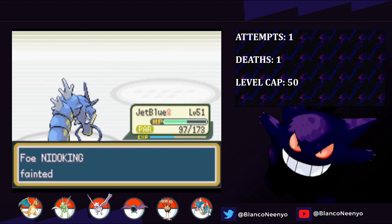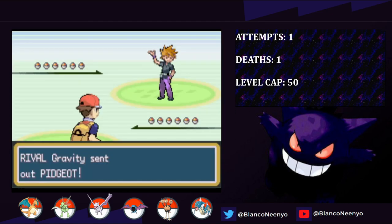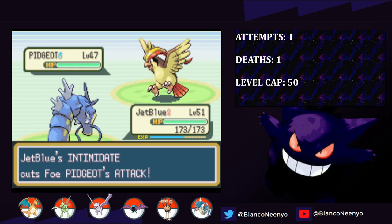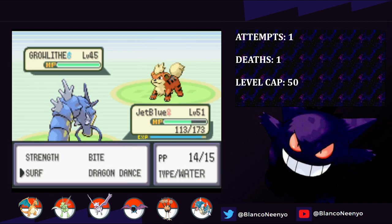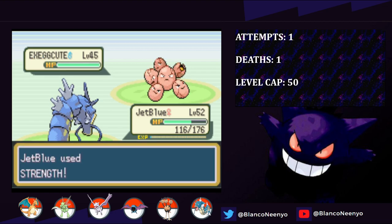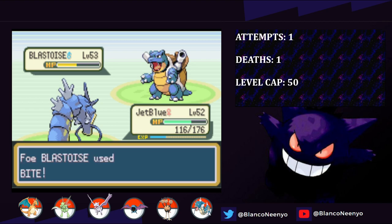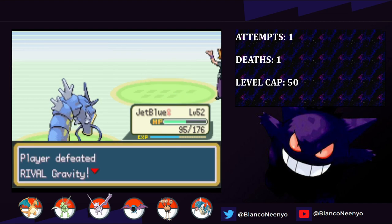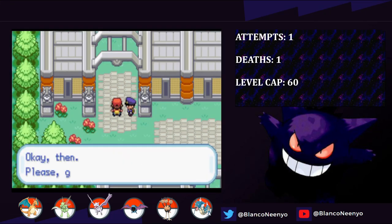From the gym, I go straight to Route 22 to take on Gravity. At this point, JetBlue knows Dragon Dance, and after setting up a few on Pidgeot, we take it out with Strength. Rhyhorn and Growlithe go down to Surfs, but we get hit with Intimidate in the process. Exeggutor still goes down in one hit to Strength, as does Alakazam. Blastoise survives a Strength but barely does any damage, and goes down to another Strength. No more Gyarados for me after this playthrough. All that's left is Victory Road and the Elite Four.